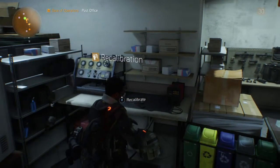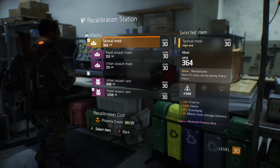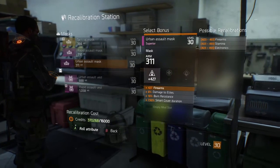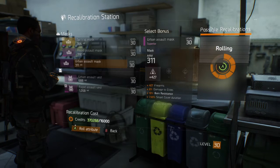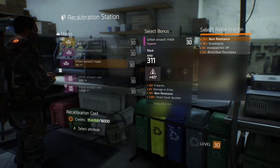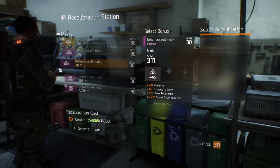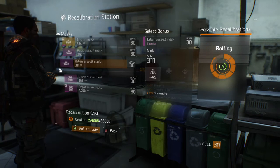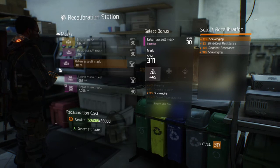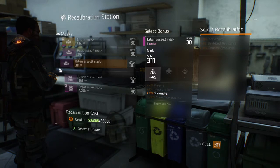Alright, let's get into the calibration station and look at some of the bonuses in this gear. Basically, what I'm showing right now — when you choose a bonus you have to stick to that bonus. Every bonus has possible recalibrations, and these are the ones that I rolled for. For example, 18 scavenging. You can also get enemy armor damage, which would be something to go for if you want to do good damage to enemy armor and help break it for your team.